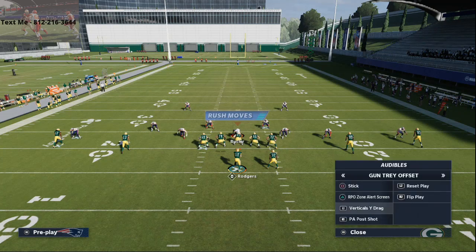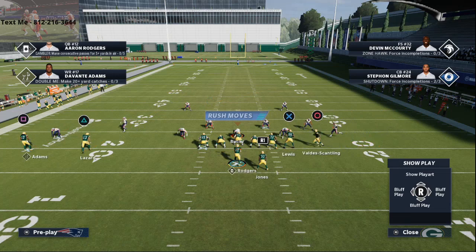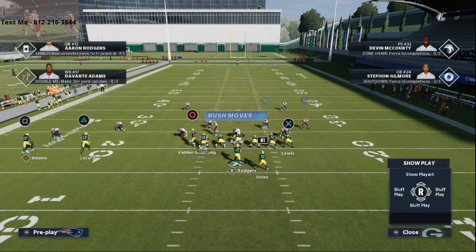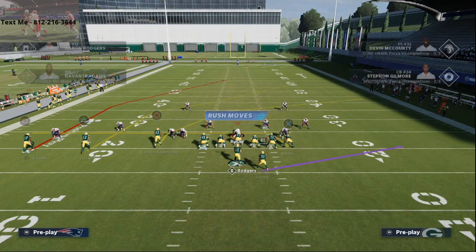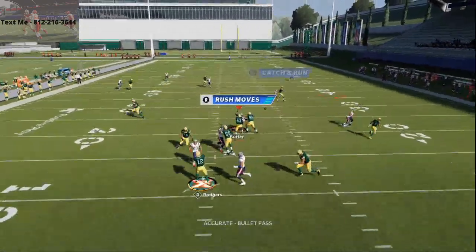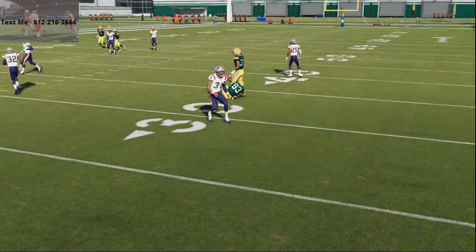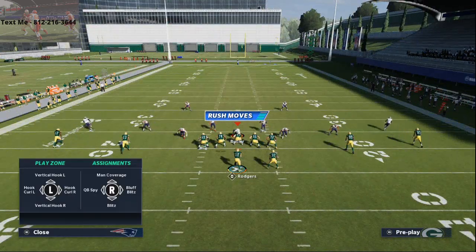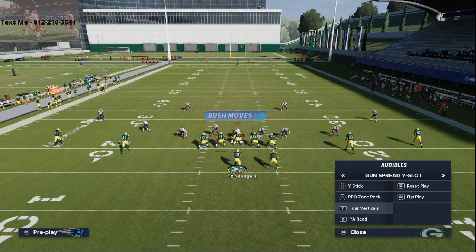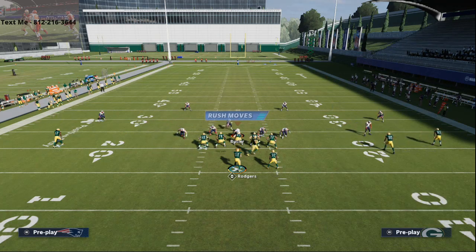They added one of the best sets in Madden 21, and that is the gun trips. In Arizona, it's called the gun tray offset. Out of this formation, you're going to be able to run crossing routes at a very high level. Crossing routes are going to be very consistent against pretty much everything the defense is going to do. You're going to be able to beat cover two, beat cover three — if somebody runs cover three on you in this year's game, you are going to absolutely torch cover three.